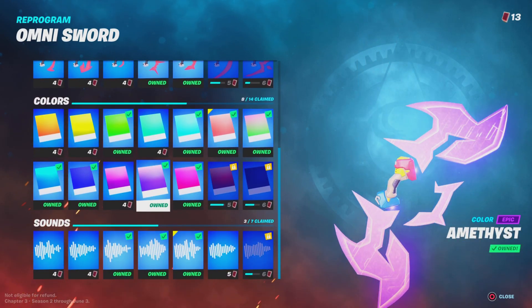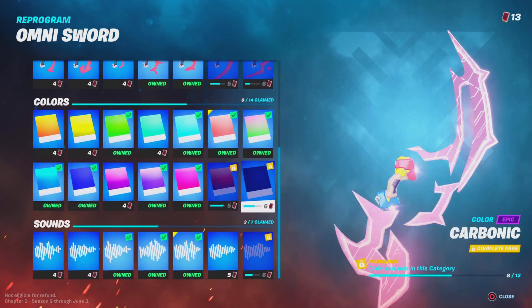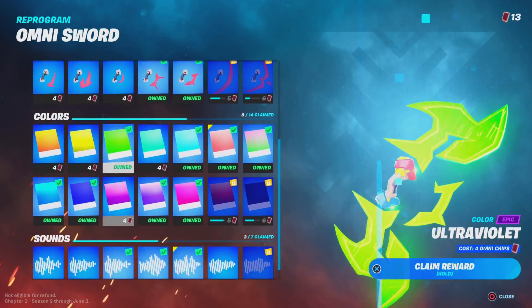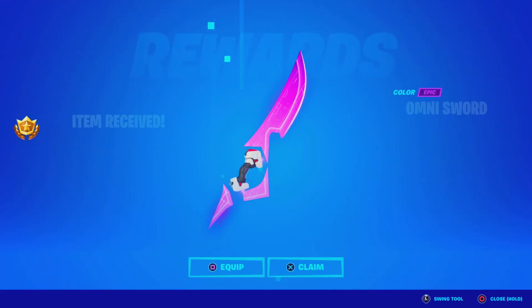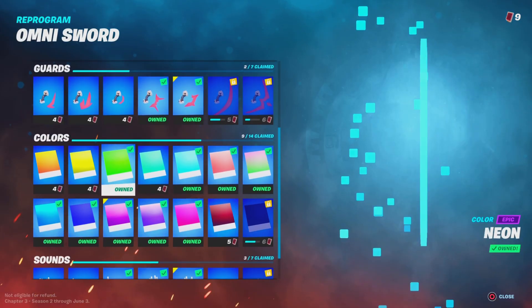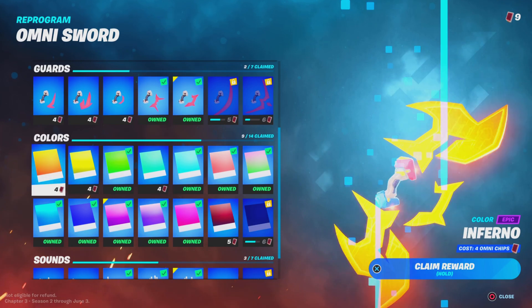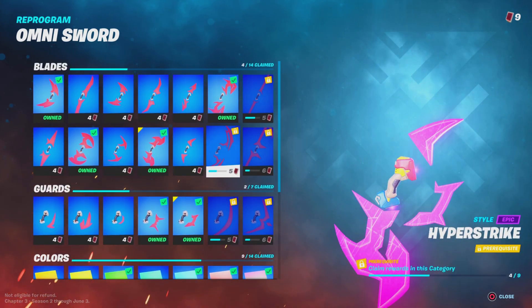I'm not trying to complete it all, just trying to see what I can get done first. We have 13 to spend, so let's go ahead and unlock some more colors. I really like this ultraviolet color — let's get this one on. This one looks pretty clean; I love the animation. It has like a dark purple flare, if that makes sense. We could probably get one of these guard styles and the blades as well — pretty clean.